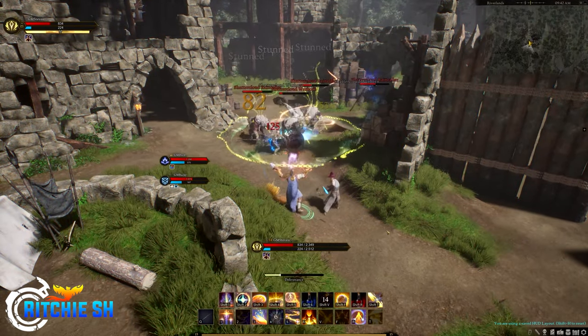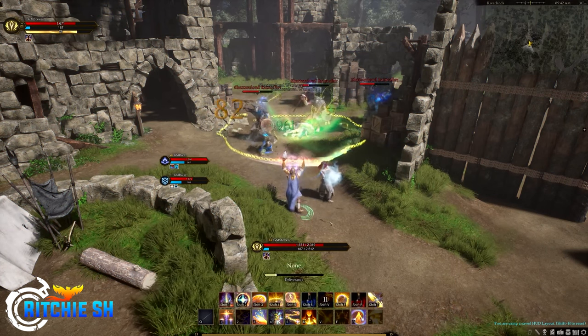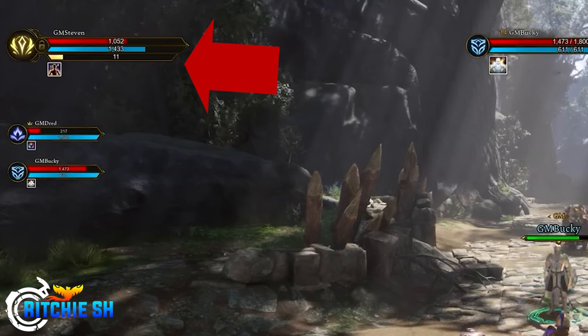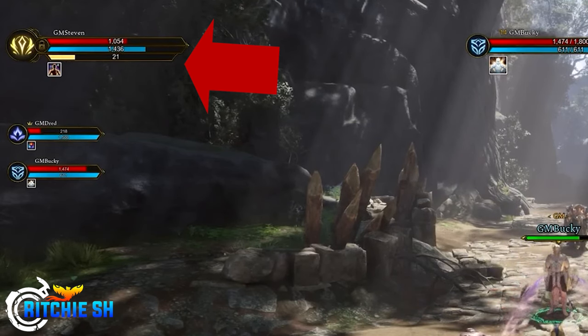Clerics also utilize a class resource called Divine Power. Displayed as a third resource bar below mana, Divine Power is gained when casting healing and Radiant damage spells. This power is used to complete healing spells instantly via the Divine Infusion ability mentioned earlier.